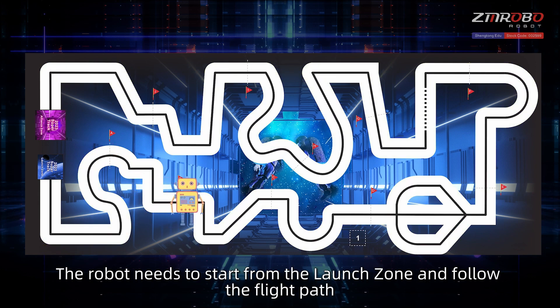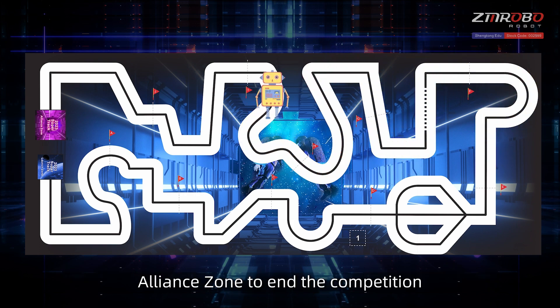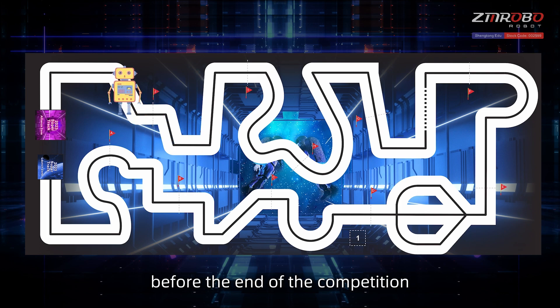There is an irregular flight path distributed on the field. The robot needs to start from the launch zone, follow the flight path, complete the tasks set on the flight path, and arrive at the alliance zone to end the competition.